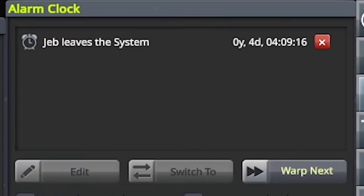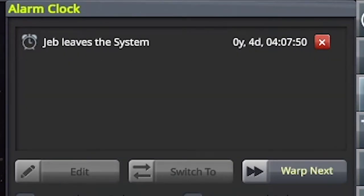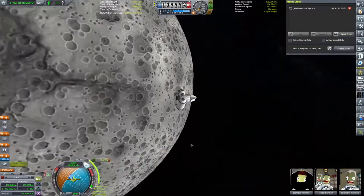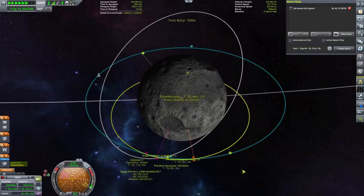Let's take a moment and have a look up here. You can see I was making an alarm to make sure we didn't miss Jeb leaving the system, and it very handily shows us four days. The Kerbin day is only six hours long, so we can safely call it five days until he's leaving the system. That gives us plenty of time to make sure we get a very close encounter with this defunct satellite.